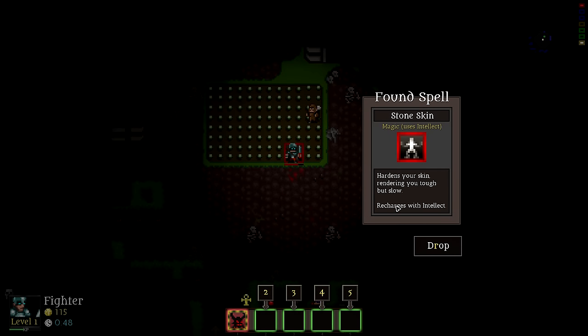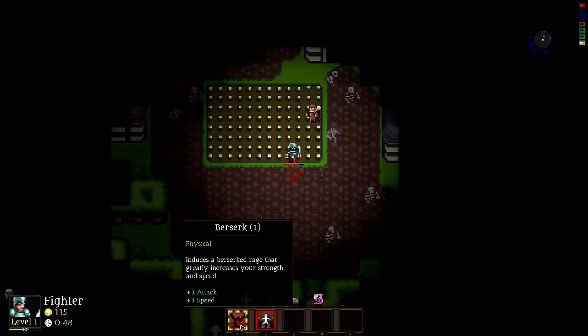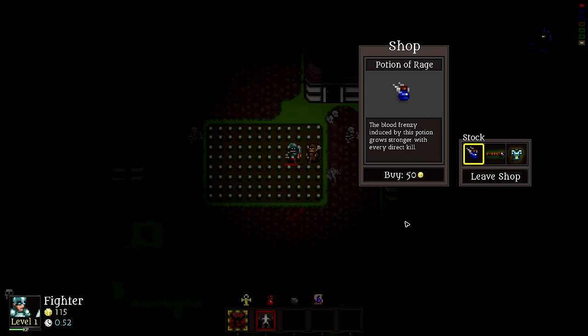Spells are really cool in this game — you can use them on a timer, basically. Let's see what the scavenger has. The scavenger is kind of like a shop — every once in a while you'll see one on a level. You can buy from them with the gold you collect, which is shown in the bottom left corner of the screen. We have 115 gold.